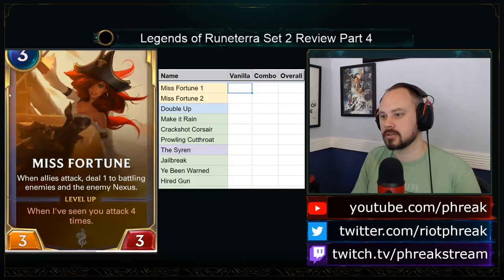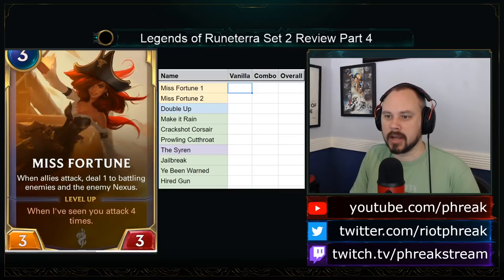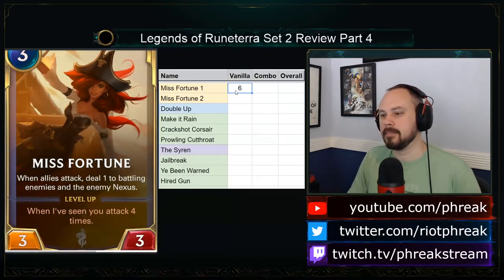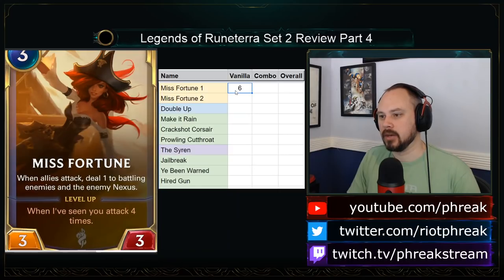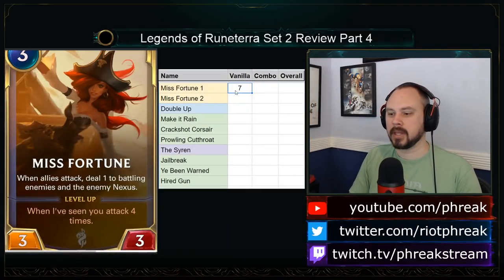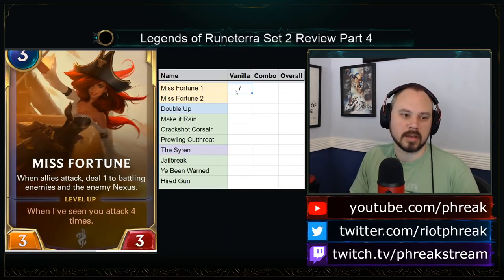It's still gonna deal 1 to the blocker, so you can throw a 1-1 at her or at someone else. If the attack whiffs, it dies, so you might need Overwhelm in some cases for these to work well. But it is a three-mana three-three, which is automatically a 4, and in realistic terms also deals some damage on attacks, making it at least a 6. At minimum it's a three-mana four-three, and in realistic terms does more than that, because you're doing 1 to any other blocker.